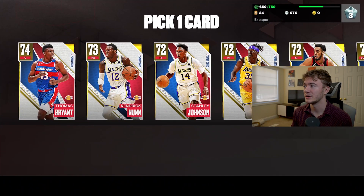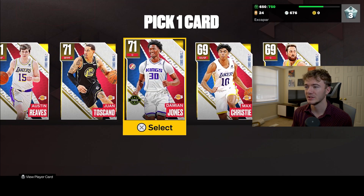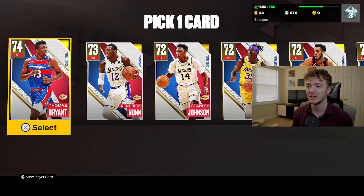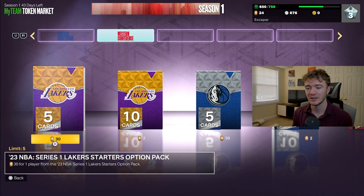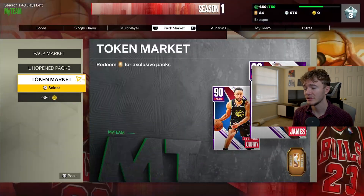Let's see what we got — we can pick one. So this is why it's in the two token version of it. Jay Huff, Max Christie, Damian Jones, Juan Toscano-Anderson, Austin Reeves, Troy Brown Jr., Wayne Gabriel. Definitely not some great guys, but I don't necessarily have a good center. So I guess we'll pick up Thomas Bryant out of those. You get what you pay for — if you pay for the higher tokens, you'll probably get better cards, which is why that one's 30. Maybe there's some better cards in there.